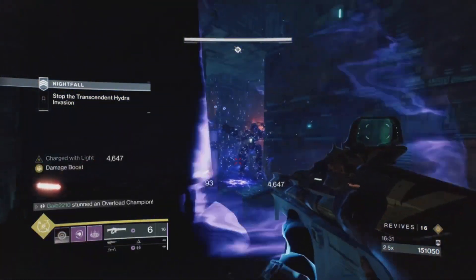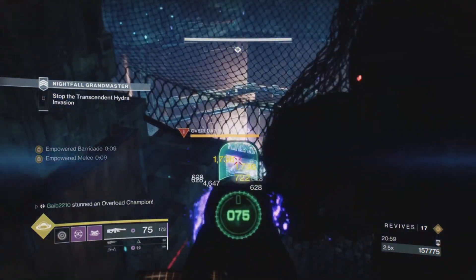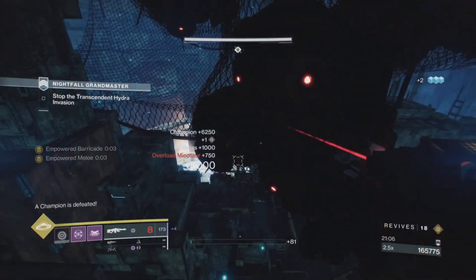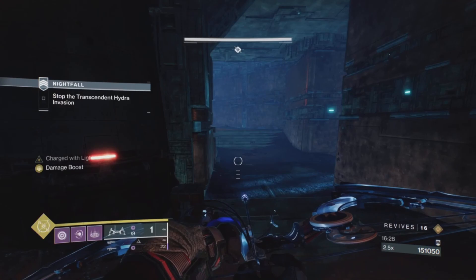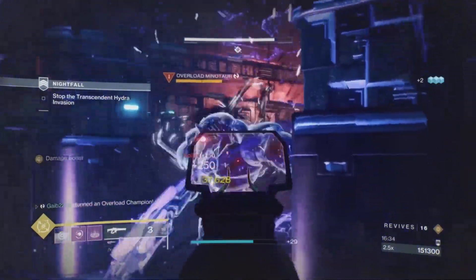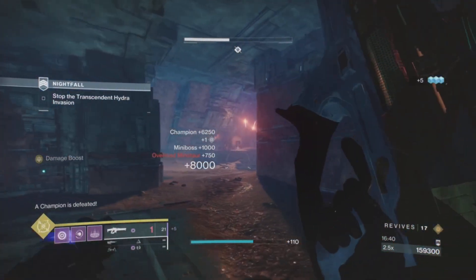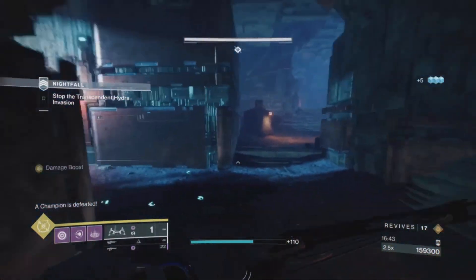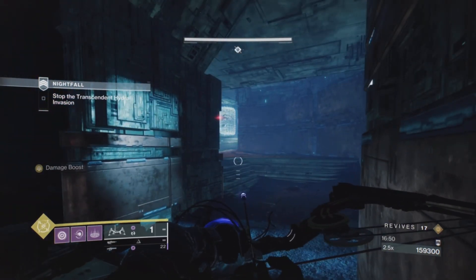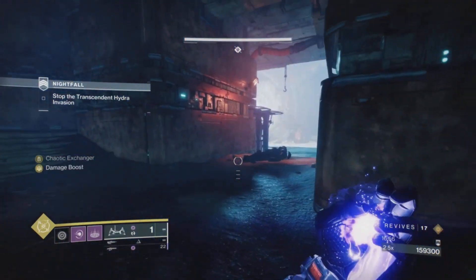I've seen lots of people have luck using Crown Splitter, Fallen Guillotine, or other swords for overloads. I'm using Taipan linear fusion myself, and I also like Retrofit Escapade - the new 900 RPM light machine gun this season with some really decent rolls. It burns through overload champions super fast. The key play style when soloing is being able to wipe out an overload champion before they wake up and come at you.